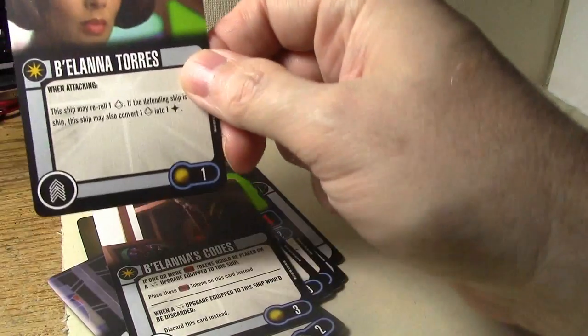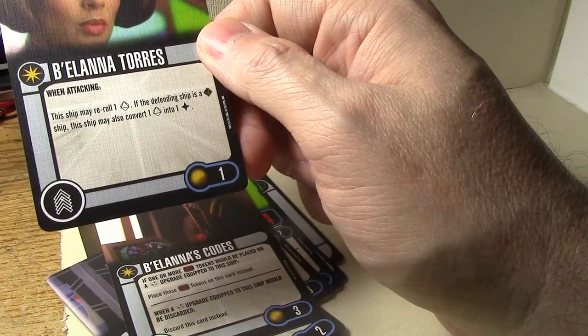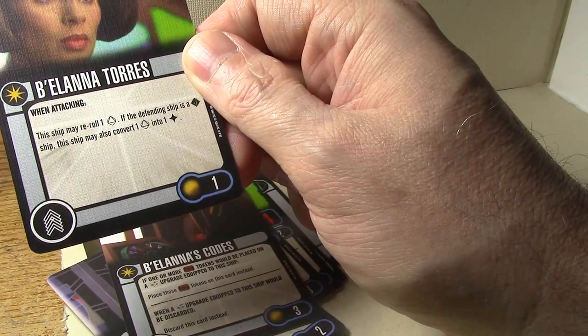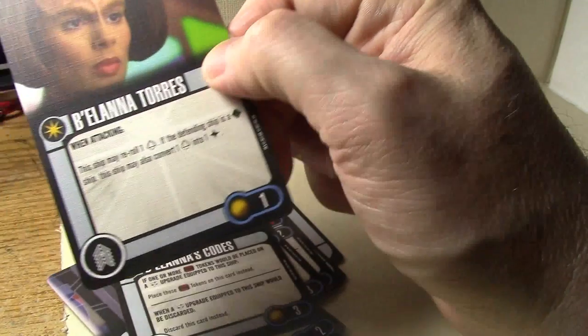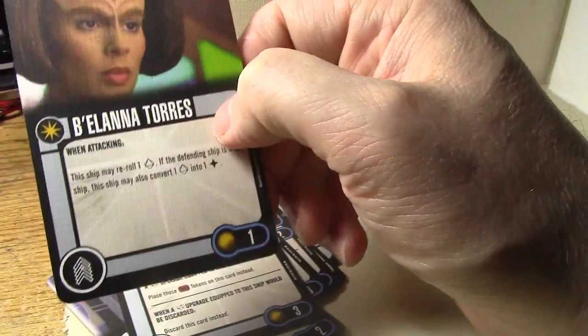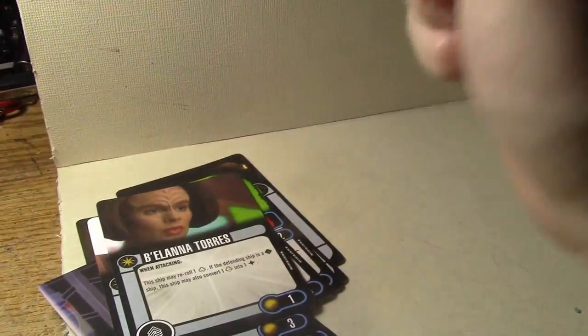Balana Taurus: one-point independent crew. When attacking, the ship may reroll one blank. If the ship is a Dominion ship, it may also convert one blank into a hit. One-point independent crew for a reroll and a potential blank-to-hit conversion — no complaints about that. It's a one-point crew. Excellent. One-point cards are awesome.